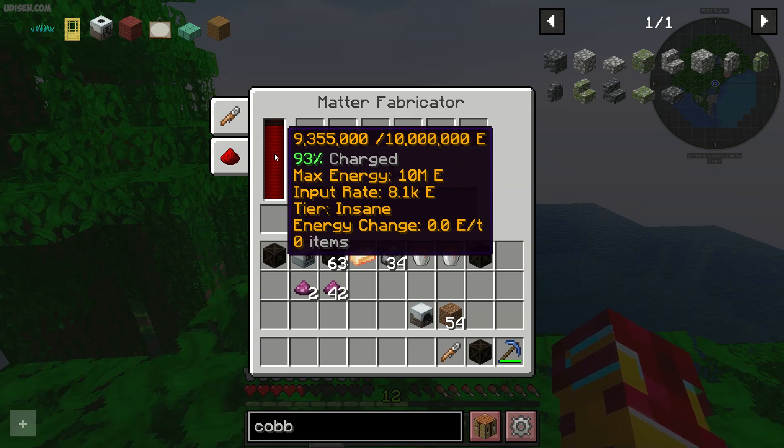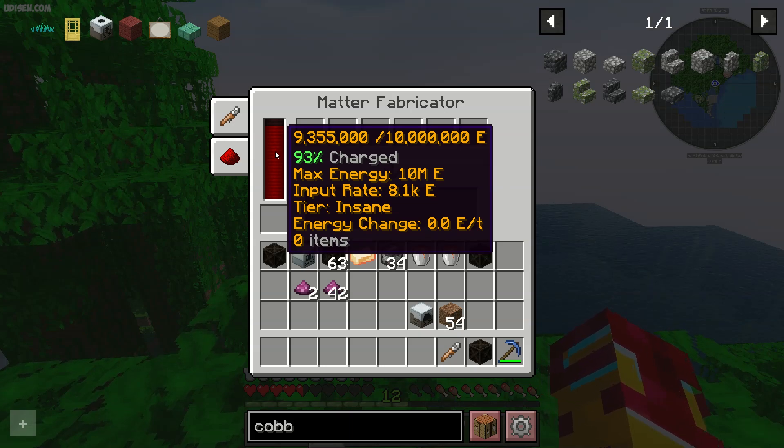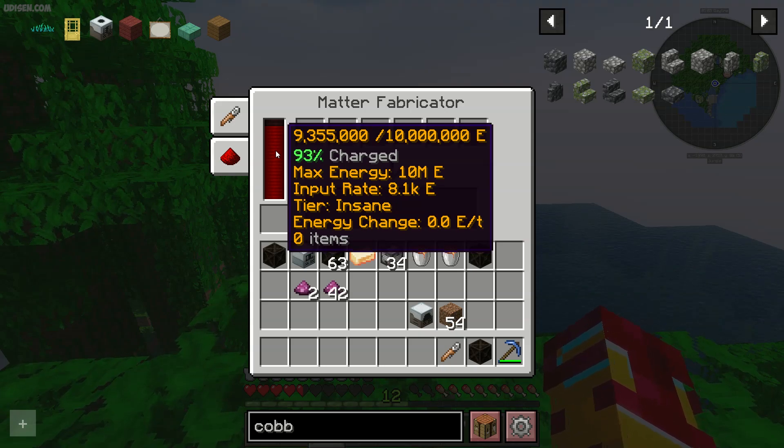Also, pay attention — this matter fabricator has an input rate of 8000 energy per tick. Seriously, it is an endgame machine with endgame requirements, and a buffer of 10 million energy.